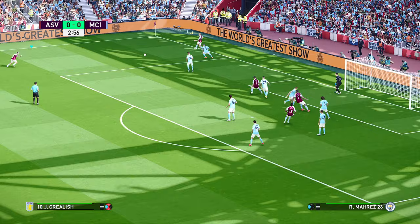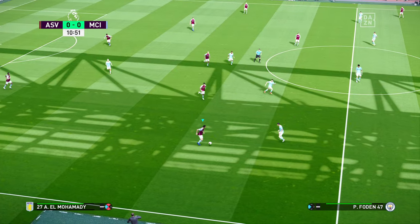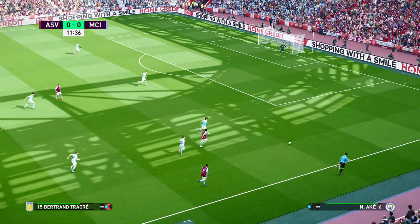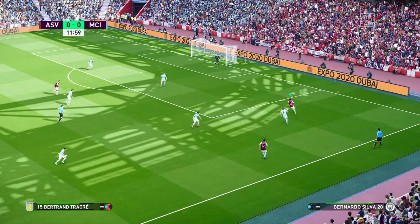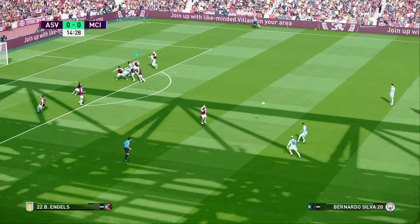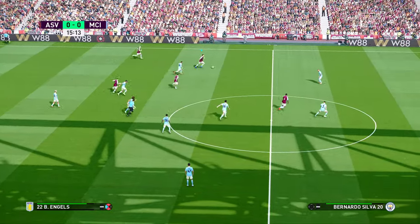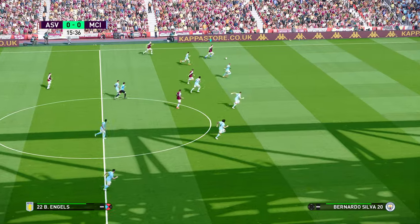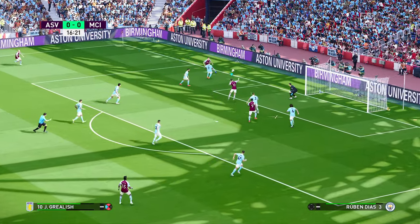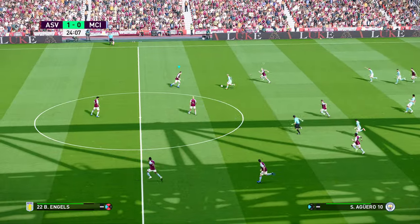Especially with the overlapping fullback, and obviously Jack Grealish causing a lot of problems for Man City. I think this is where most of your attacks are going to be based — these wide areas — because you've got plenty of cover in defense. I wouldn't recommend having attacking fullbacks because that means both fullbacks go up, which isn't really necessary. You only need the fullback from the side you're attacking.